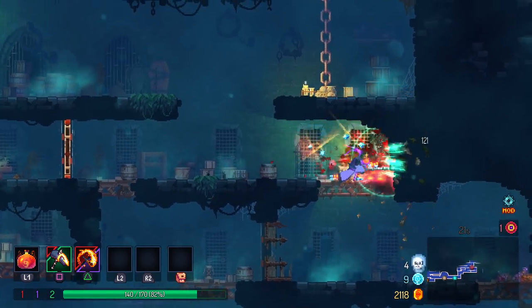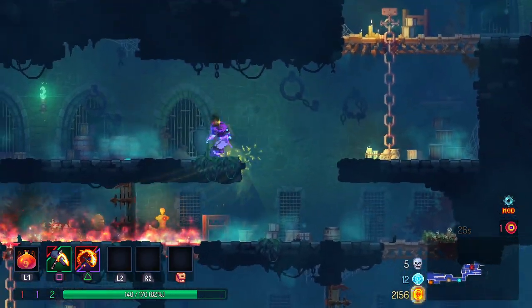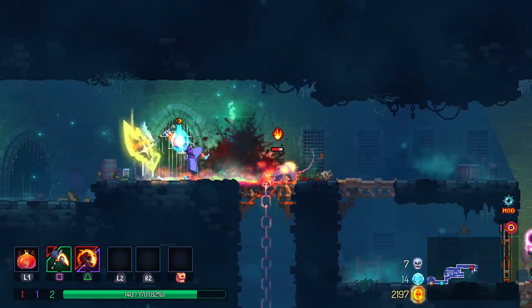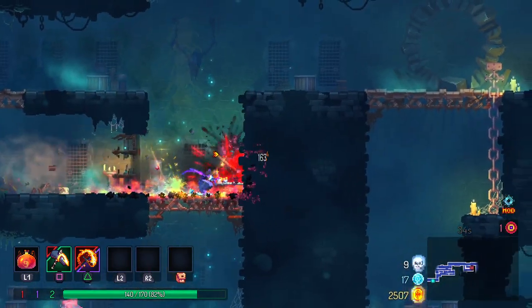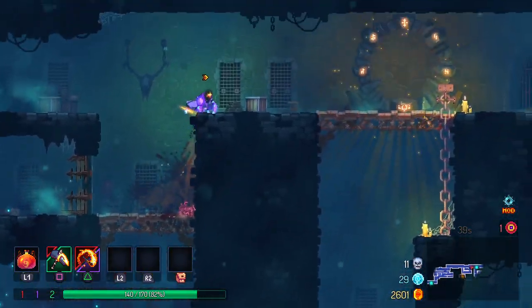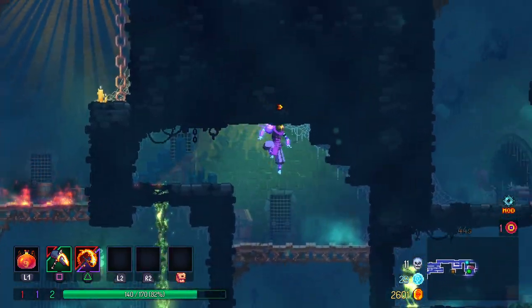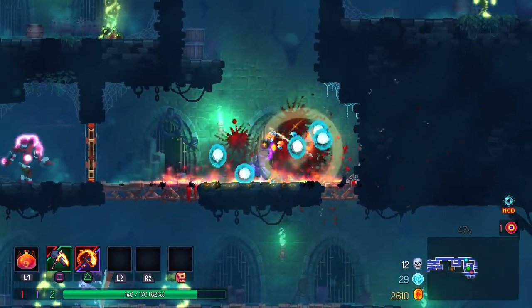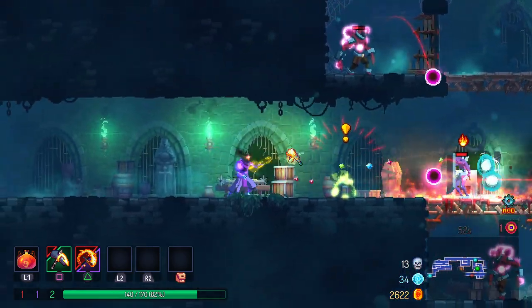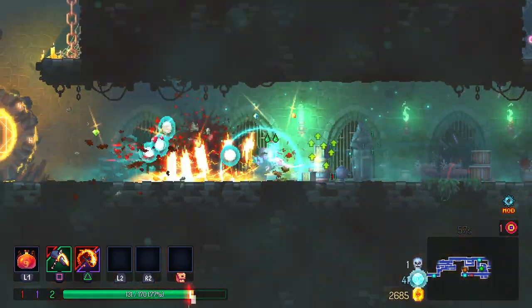I suppose I could try and use my fire, but I don't think the fire is really that good. One hit with the flint and another with the fire. If we charge it up though, I think we can do a good amount of damage. Unfortunately, the fire stops the doors. Dude, you always hit me — go away.